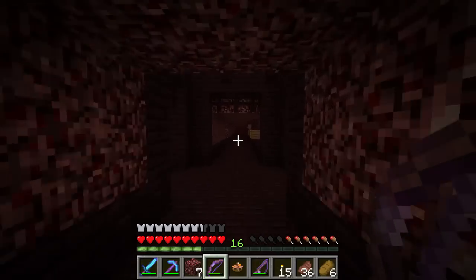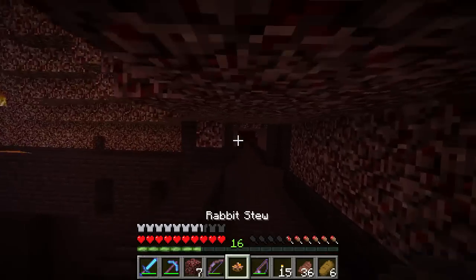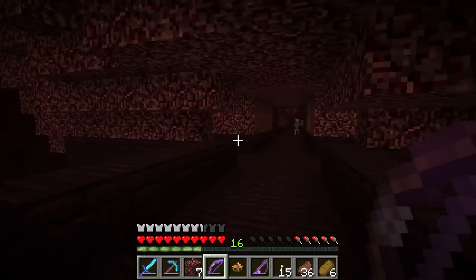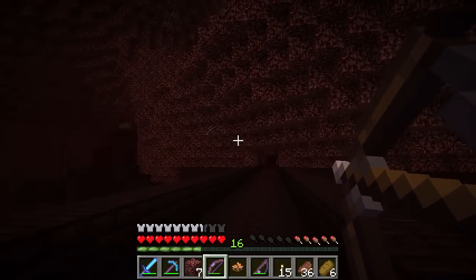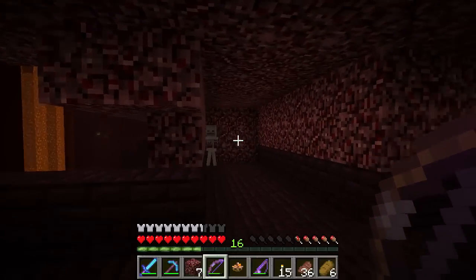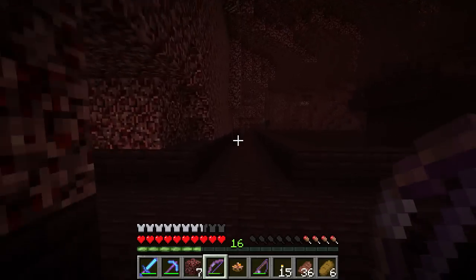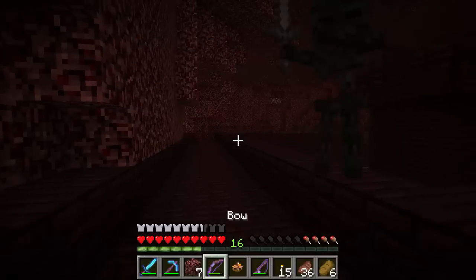There seem to be some blazes over here, but there's also a wither skeleton and a normal skeleton. This is actually a perfect time to try for our sniper duel achievement — 50 blocks away. We're going to have to run so he doesn't catch up to us. He keeps turning the wrong way — okay, we run out and fire. We got him but didn't get the achievement; maybe all hits need to be at that distance.